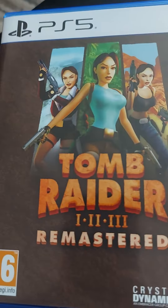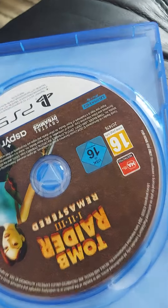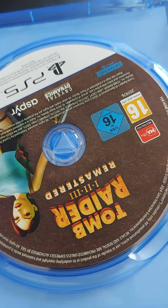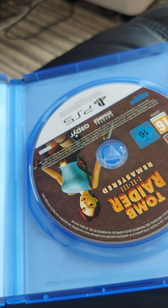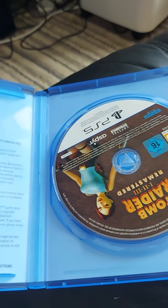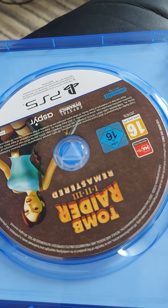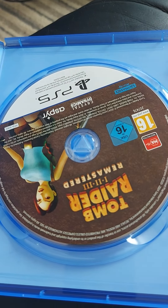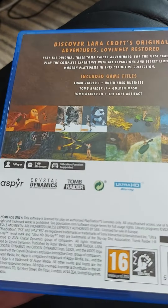Okay, we've managed to open it so let's have a look inside. As you can see you get the game, and there is a piece of paper in here — it says get 20% off some other items. All the games are on the disc, which is handy to know. So there's nothing extra required or anything like that. Here's the back one more time — five gigs.